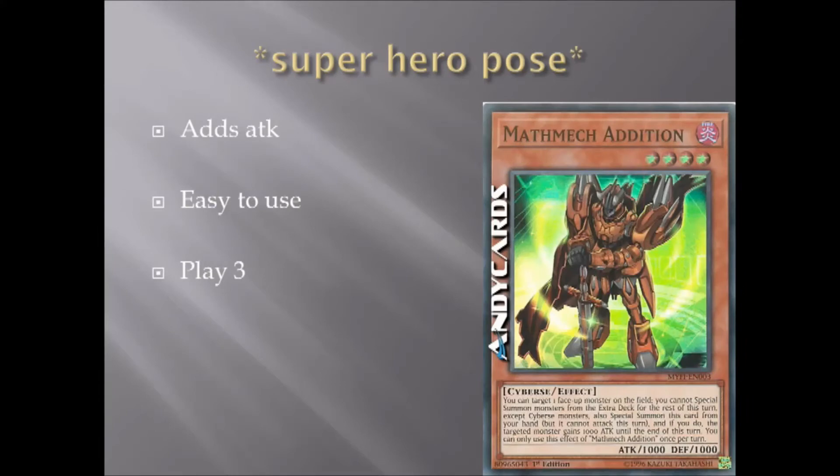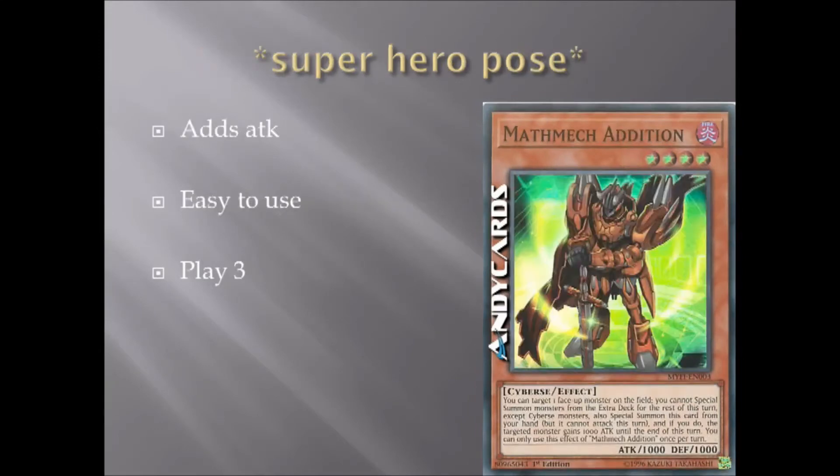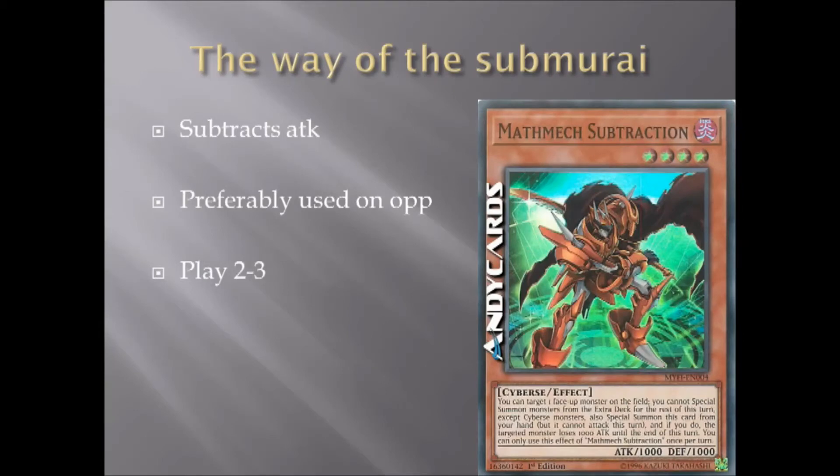First and foremost, we've got Math Mech Addition. This is level 4, 1,000 attack, 1,000 defense. You can target one face-up monster on the field; you cannot Special Summon monsters from the extra deck for the rest of this turn except Cybers monsters. Also, Special Summon this card from your hand, but it cannot attack this turn. If you do, the targeted monster gains 1,000 attack until the end of the turn. Math Mech Subtraction has the exact same effect, except it loses 1,000 attack for the monster it targeted. These are absolutely necessary to play 2 to 3 of each.